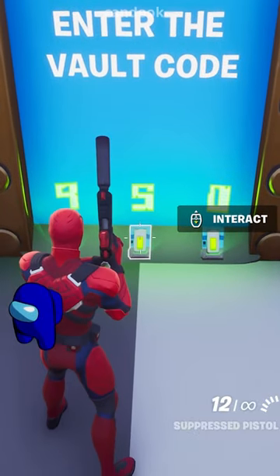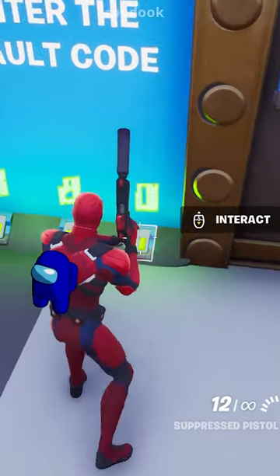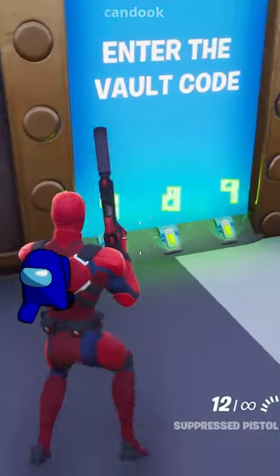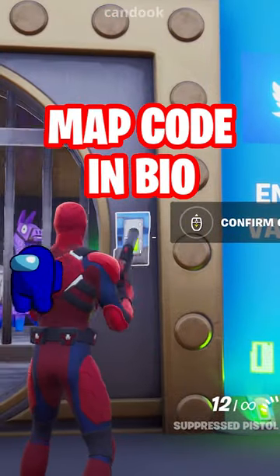If you run over to the vault, all you have to do is enter this simple three digit code and you can get in. The numbers are 989. Then you just open the vault, go in, and get all the goodies.